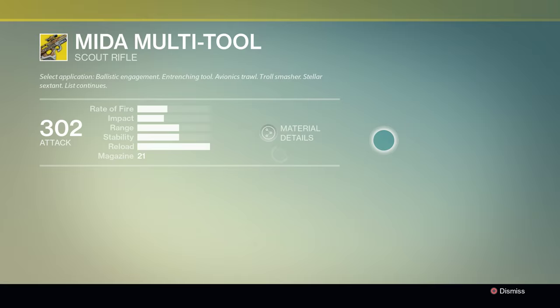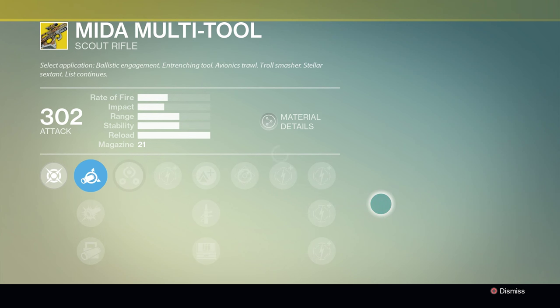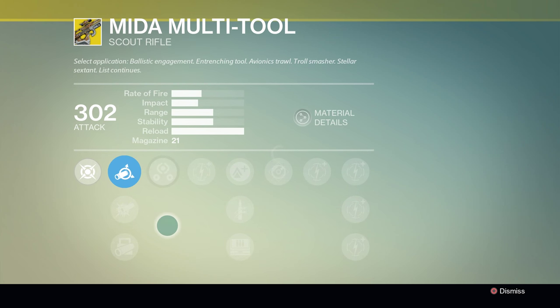Moving on, Xur is offering once again the Mida Multi-Tool Exotic Scout Rifle. This is a severely underrated weapon that works great in a multitude of situations, and comes with a double lightweight buff. Seriously, with it you can walk faster than most Guardians can run, and it makes traversing the Abyss a total breeze. If you haven't been fortunate enough yet to get one, now's your chance to buy it. And don't worry about the gun model not showing up — Mida's just a little bit shy.